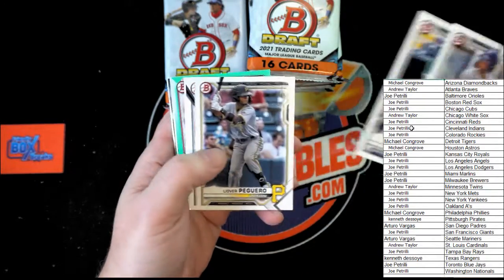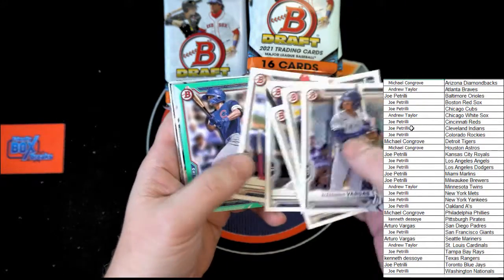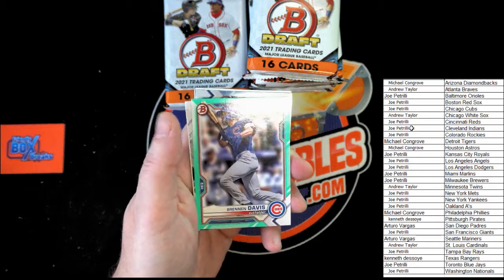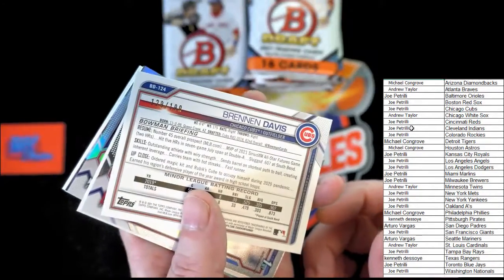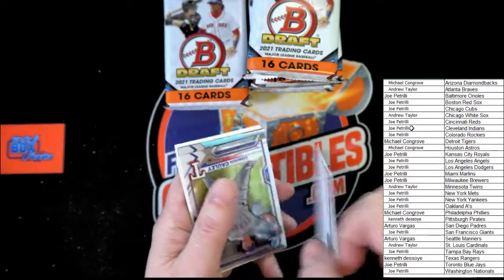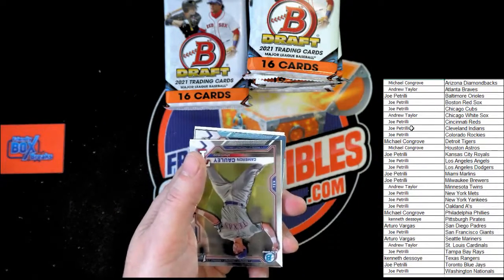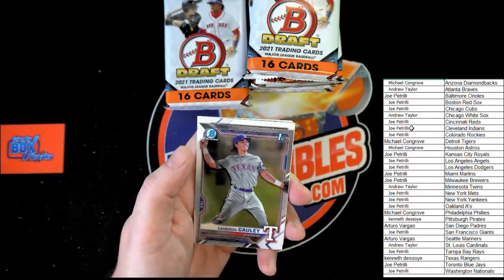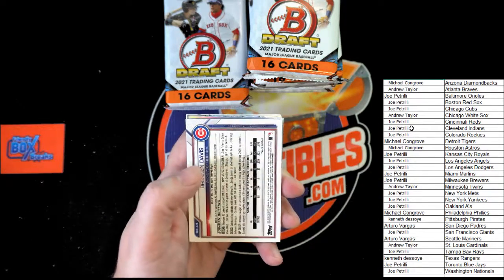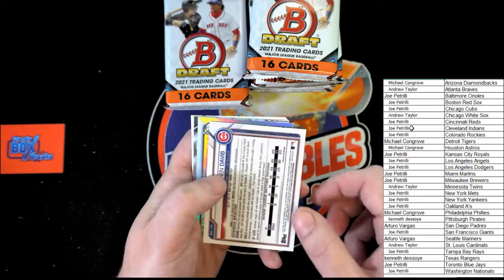Vargas, Arroyo, Darrow, Kenny York, Brendan Davis — teal 129 of 199 for the Cubbies! That will be going out to Joe P as well. Cameron Cawley, Bowman Chrome First. What do we have here — Brendan Davis for the Cubs!